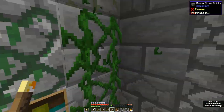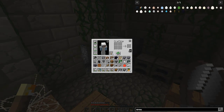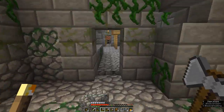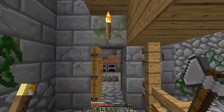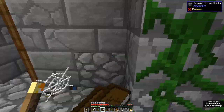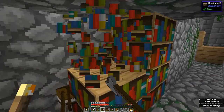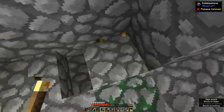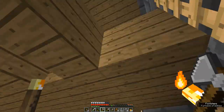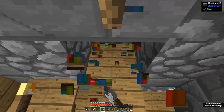There are bookshelves — I could take the books. Let's get rid of that and take the books as well. Then we'll head up that ladder. I think there were a few here — yep. We can get some enchantments going back home.